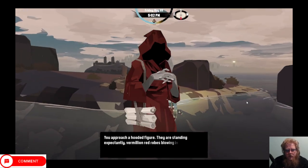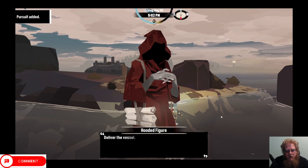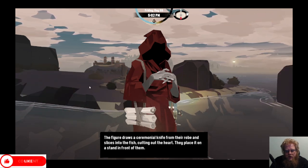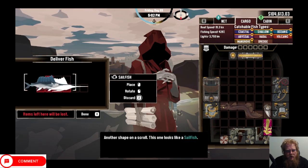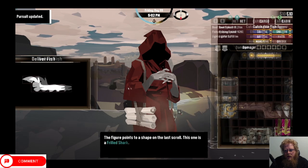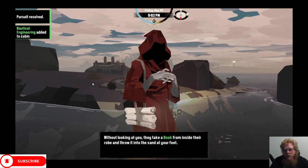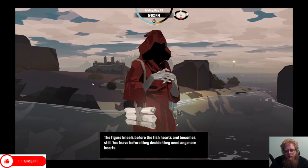Here we are at the red figure. They approach the hooded figure standing expectantly in a red robe. The red figure produces a paper scroll showing a tusk fish. The figure draws its ceremonial knife from the robes and slices to finish cutting out its heart and places it on the sand. Another shape on the scroll, this one looks like a sailfish - the knife comes out again, heart extracted and placed on the stand. The figure points to the last one - a grilled shark. They drag the shark body around, find the right angle, plunge the knife, and pull out the heart, placing it beside the others on the sand. They take the book from inside the robe and drop it at your feet. The figure kneels before the fish hearts and becomes still as you leave.